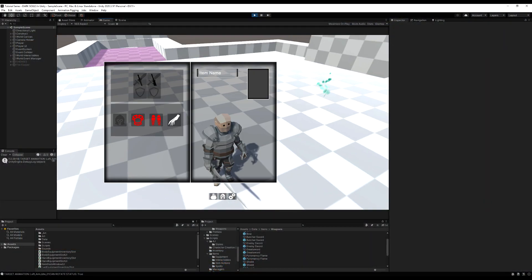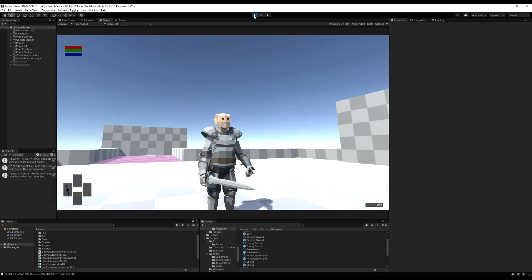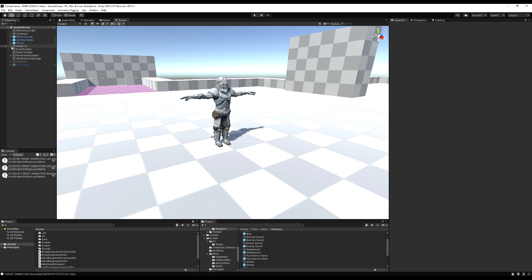If we go to our item stats window you can see our weapon displays the offensive and defensive stats, but our armor doesn't display anything, so we're going to fix that in this video. We're going to use the same method that Dark Souls 3 uses — we're going to display our armor's absorptions on the left and then the resistances on the right.